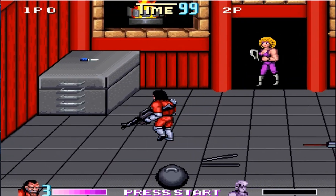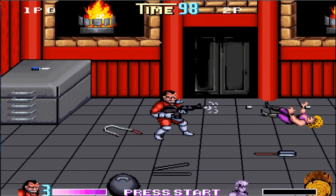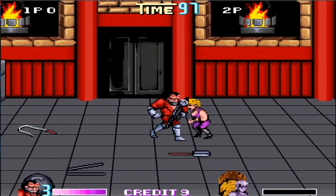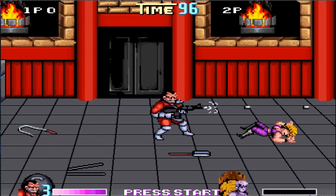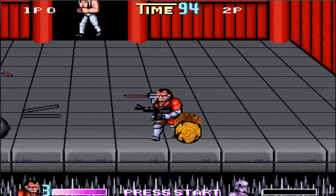You also get a practice mode so you can pick whoever you want — like Linda or Roper or whatever — pick up some weapons and just try that character out. It's really awesome. It does actually end: you beat up Willie and then that's it. It'll automatically kick you out, but it's pretty fun. It's a cool little feature.